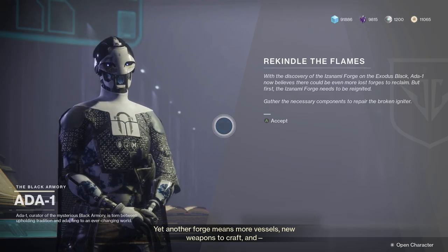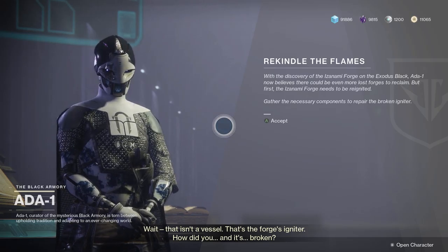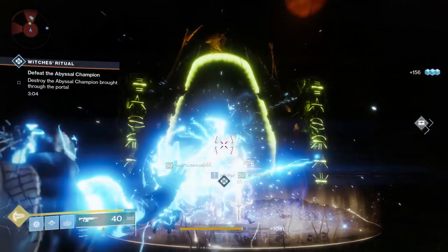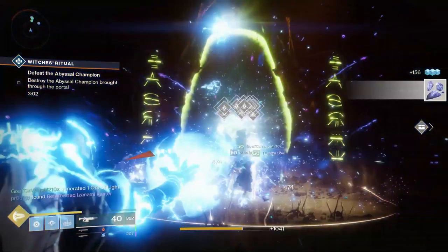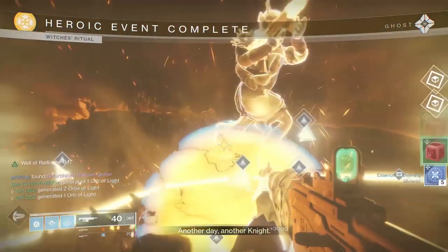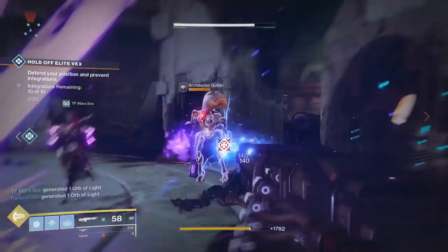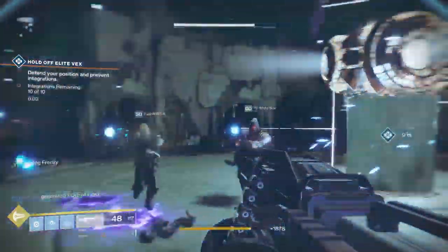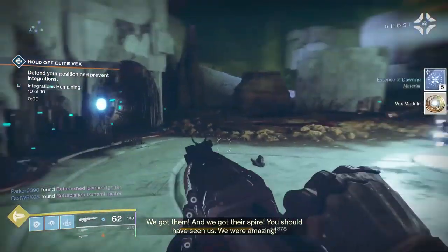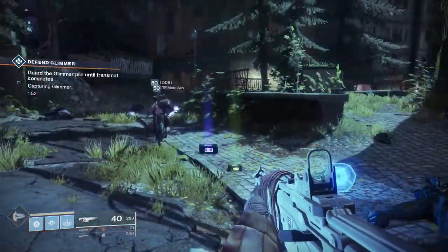Once you take it to Ada, she asks you to do three public events on Heroic. You can do these in any order since it's one quest step requiring three public events. The first one we did was the Witches one at Titan — you could also do that at Mars. The second one was the Vex Gate one at the Hallows on Nessus; Hallows is usually guaranteed. The last one required us to do the Glimmer one at Trostlan, though you could do that anywhere.